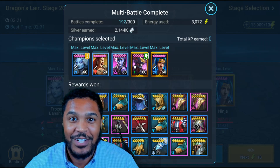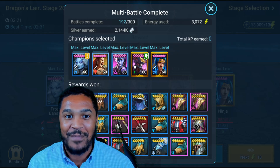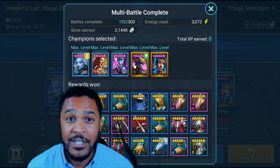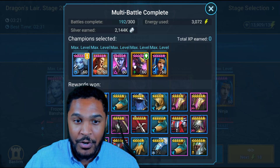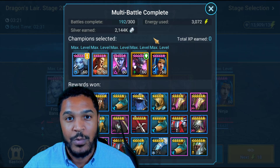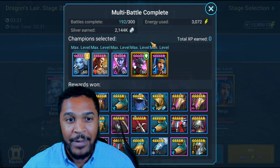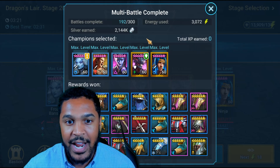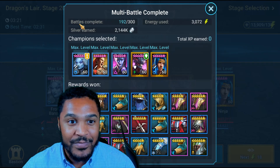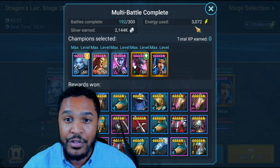What's up guys, Erroneous here with another Raid Shadow Legends video. This is part two of my pay-to-win multi-battles that I've been doing while at work for the Dragon's Lair — day two or day three into the Dragon's Lair two-times speed artifact drop event. I've been grinding as much as possible on the pay-to-win and spending a little more time on it since we don't have a fusion going on right now. I still focus on my free-to-play main account every single day, but I think I got really good gear — 192 battles completed over the past eight hours and I used a little over 3,000 energy.